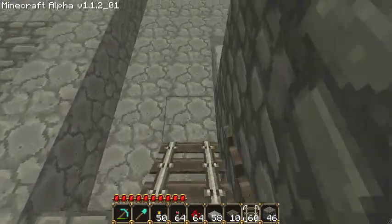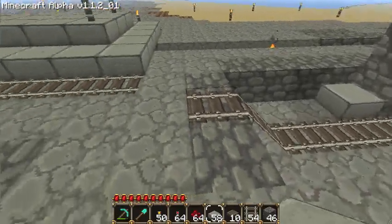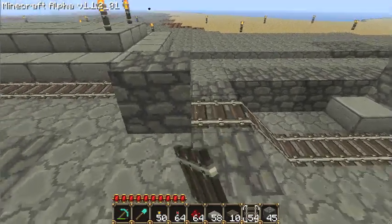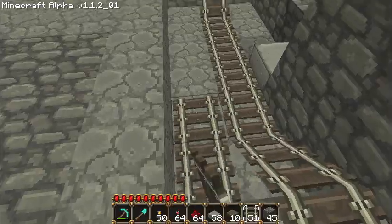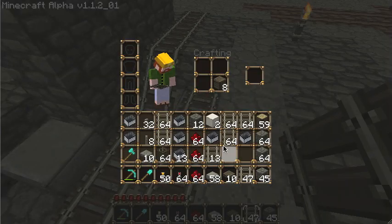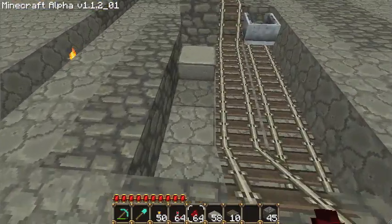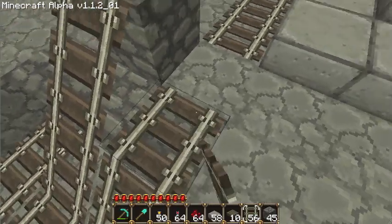Now we can start laying some minecart tracks. Some people will build their system so it actually curves around and returns the booster to the holding area like that. I think it's easier to just build a little slope like this so the cart comes up and then rolls back. To facilitate that and make sure our booster cart has enough momentum, we'll build a track adjacent to that right in this third row I dug out. This will be a two-way booster to make sure our cart has plenty of momentum as it goes by. Then we can join up the base of the PEZ dispenser to the main track here.